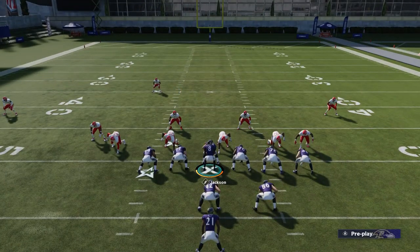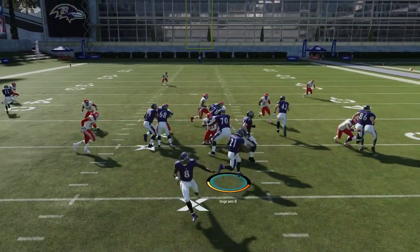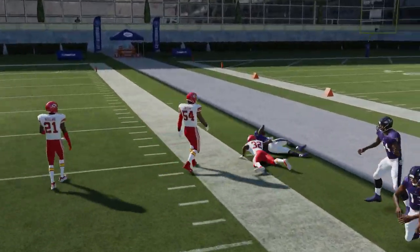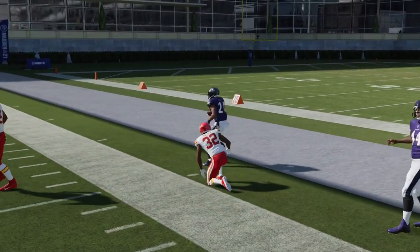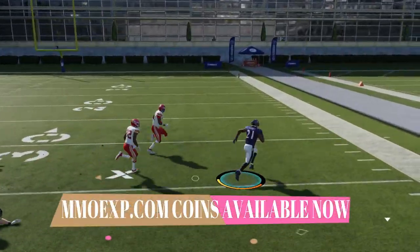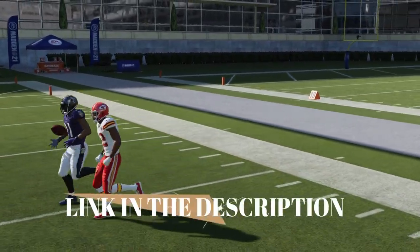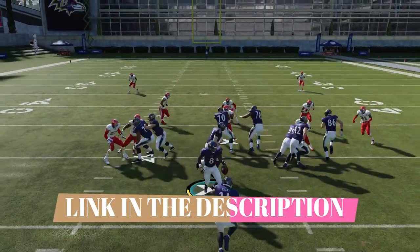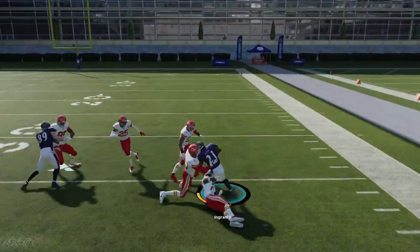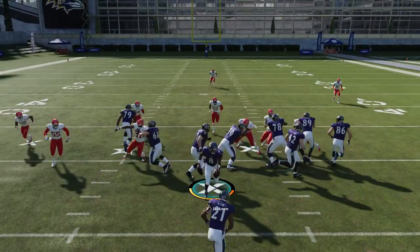Like I was saying, last year this looked really overpowered but it wasn't — you had all this extra blocking but it really didn't do anything. This year it's like they actually programmed the blocking right. You can see the first run was really easy — the blocking just set up perfectly. There are no real adjustments needed on a play like this. The only thing I would say is when you get a huge outside lane, lay off the sprint button to start, because a lot of times you have slow linemen getting in front of you.